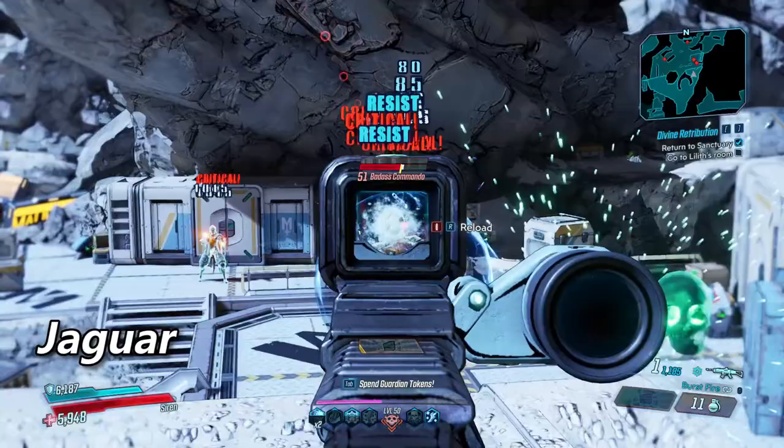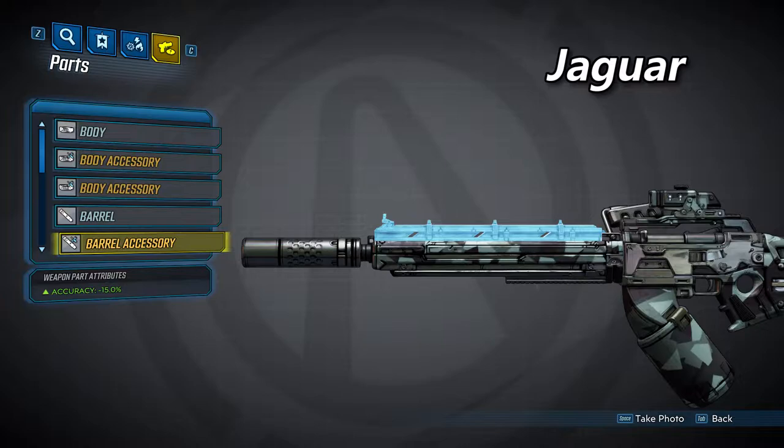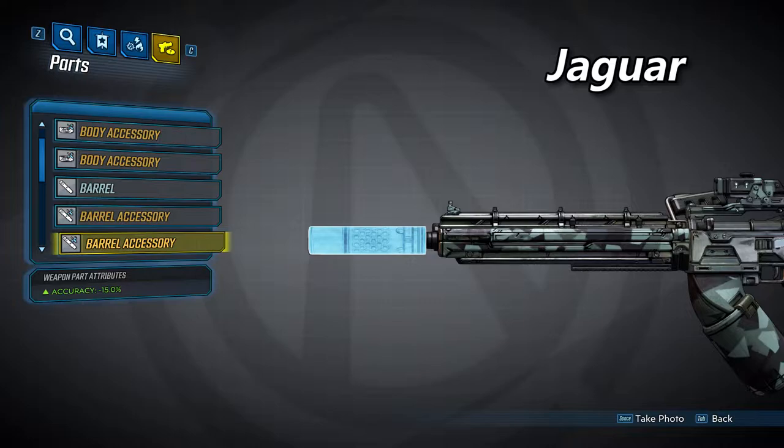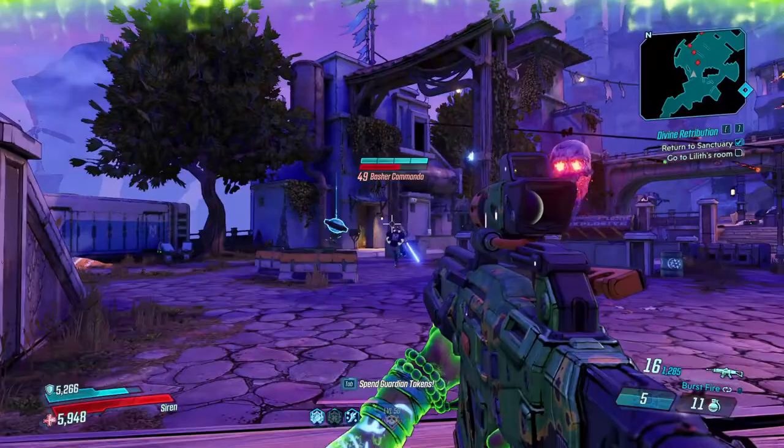Next, we'll take a look at the Jaguar barrel. This one will have the highest base damage of the three non-alien barrels, but also the slowest fire rate. It will also fire in three-shot bursts with burst fire. Here's the barrel, and like the Caracal, it can also spawn with three accessories. The first accessory will provide an accuracy bonus of 15%. The second shown here will also provide an accuracy bonus of 15%. And the last one will increase your fire rate by 10% — it's kind of hidden on the other side of the barrel, but you can see it in a better view here.